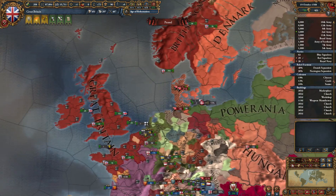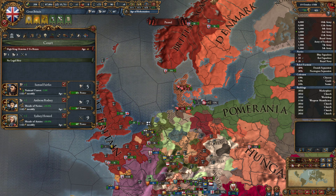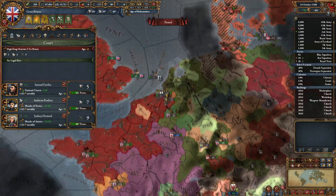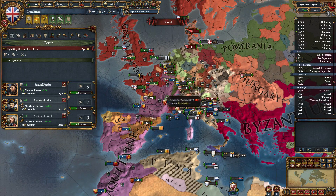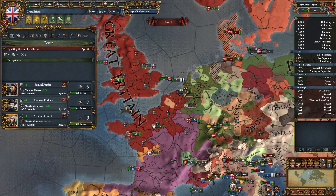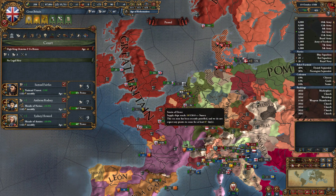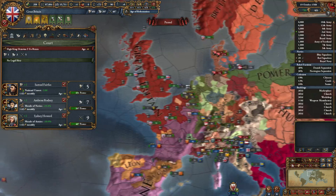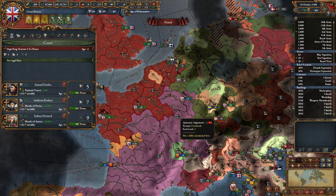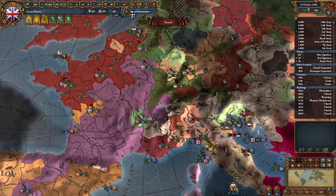Now that we're all set, one thing I want to discuss is our government situation. We are at risk of becoming a personal union because we have no legal heir, and we have royal marriages with some pretty powerful people. If our ruler dies that leaves us completely open — wars can break out and we would become a junior partner, essentially a vassal of somebody. As big as we are, we can immediately declare an independence war and break away, but having to go through that is a little disconcerting.